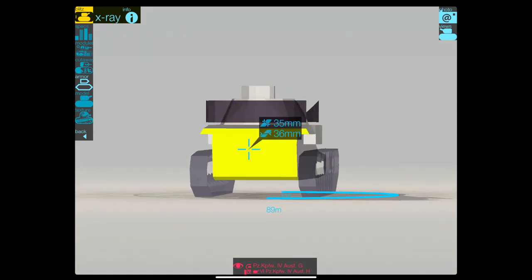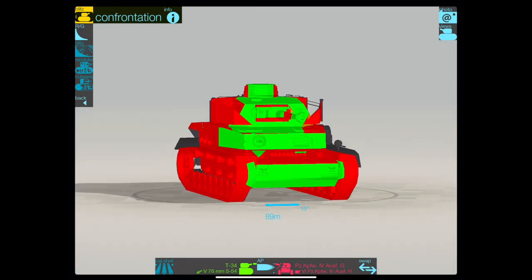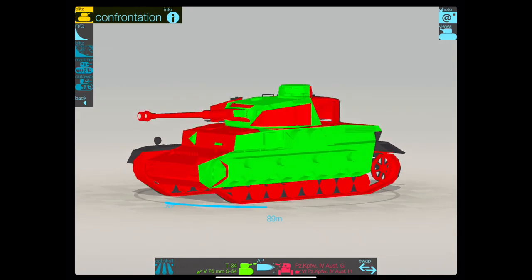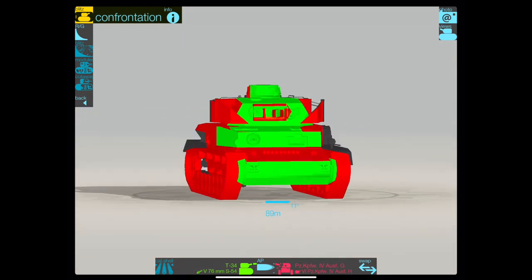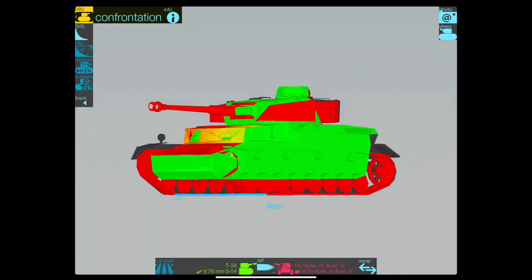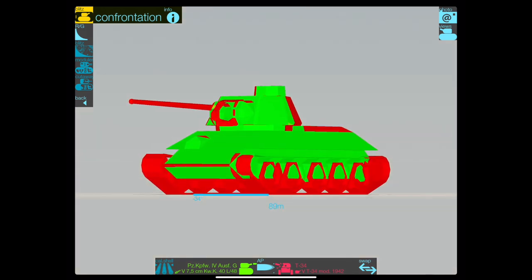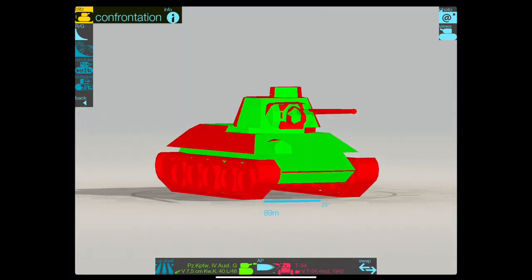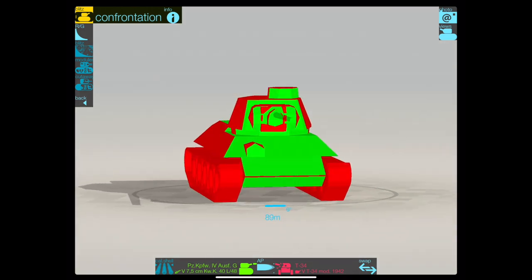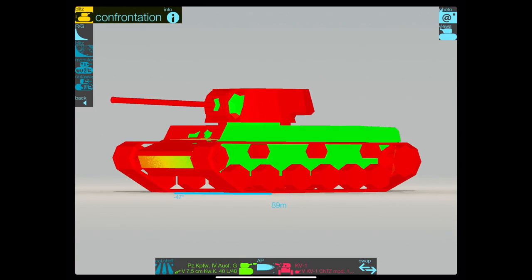What I can fault Wargaming for is the tanks it faces. This is what it looks like facing a T-34 — the T-34/76, not the 85 model. The T-34 is not really going to struggle to pen it. The Panzer 4 Ausf. H is not a bad sidescraper, but it's pretty open against the T-34. That said, the Panzer 4 can pen the front of a T-34 head-on, and the T-34/76 is also a good sidescraper, so I can't really knock them for that.